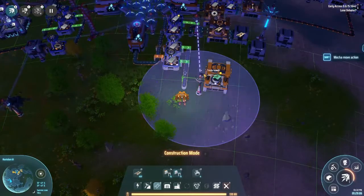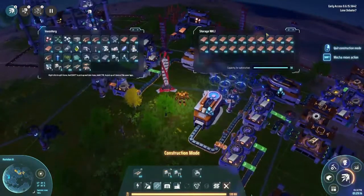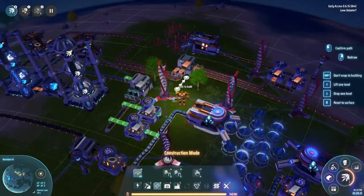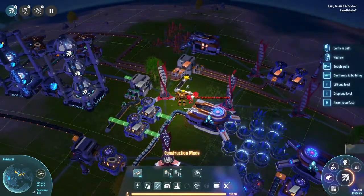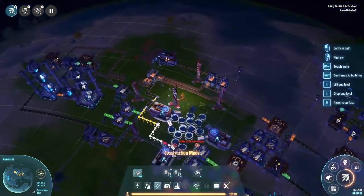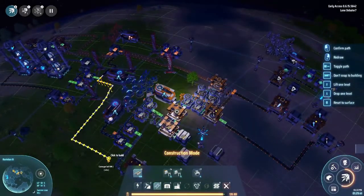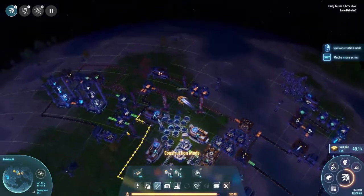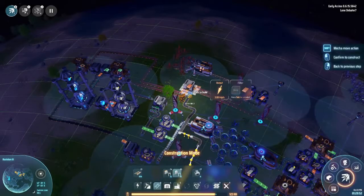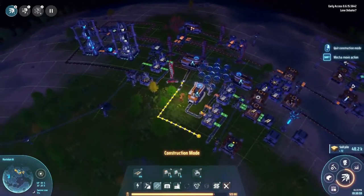We're going to take an advanced sorter and connect that up to our electronic circuit plant right here. We also need some copper, so what I'm going to do is take a conveyor belt from right here, bring it up a level so we can cross this belt, bring the copper down a level and over. Since we're going to be using this as a main source bus copper, we are going to put an advanced sorter on there.